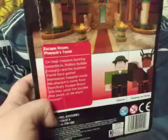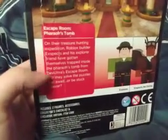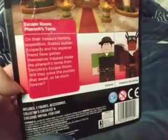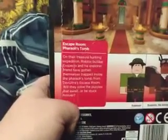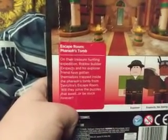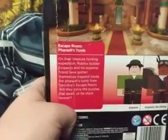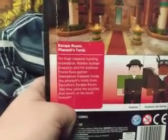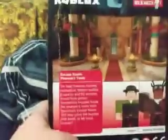This is what the back of it looks like. It's like an old Egyptian, kind of Egyptian mythology kind of thing. So you get Explorer and X-Spex the Daring. Under Treasure Hunting Expedition, Roblox Builder X-Spex and his Explorer friend have gotten themselves trapped inside the Pharaoh's Tomb from Dev Ultra's Escape Room. Will they solve the puzzles that await, or be stuck forever?